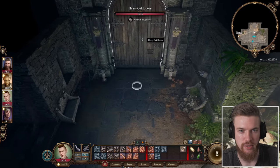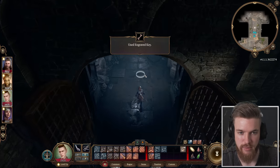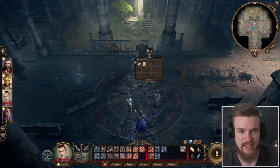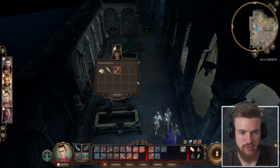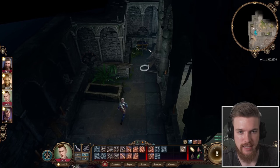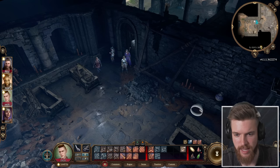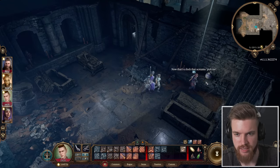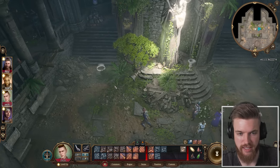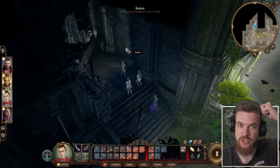Use the engraved key to open the heavy oak doors and enter a mysterious temple-like area with dead scribes on the floor. Loot them all — one has a heavy key that opens the ancient door back in the trap room. There's also a hidden gilded chest at the back. In another room at the back, you'll find the Book of the Dead Gods, which you can lockpick open, plus a heavy chest to loot. At the altar, go to the left and you'll find a hidden button.